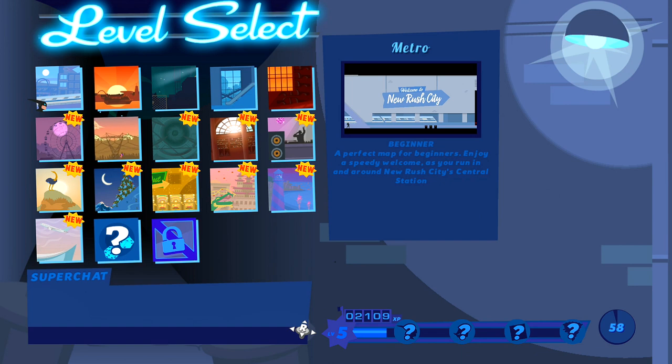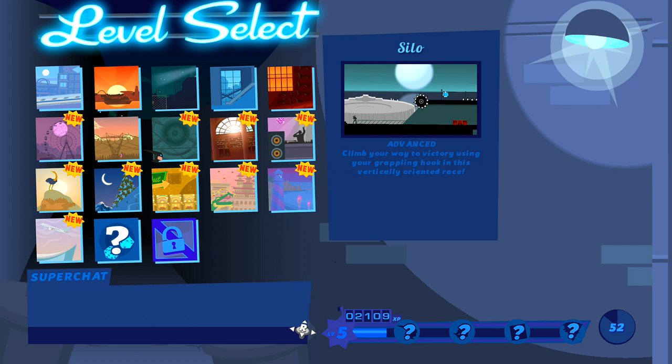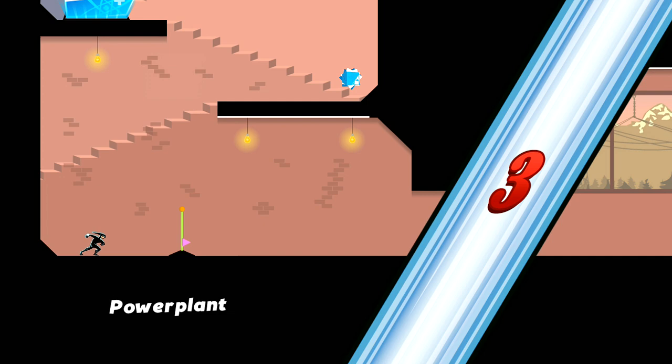Now load up a practice solo run, and you can do this on just about any level, although I found that Power Plant had a very easy way to do it right at the very beginning.